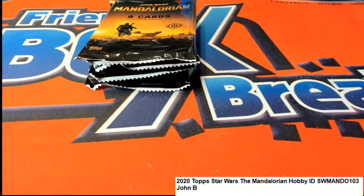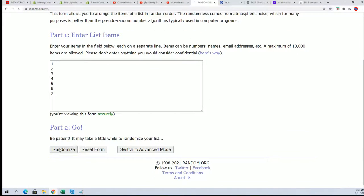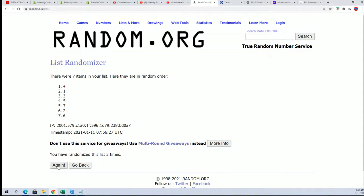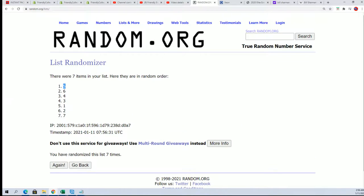I'll just fire up the old randomizer and make the jump. Here we go, seven times through for John B — wishing you the best in Mandalorian. After seven times through, lucky number seven, we'll use pack number five.